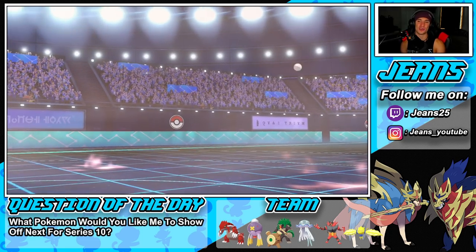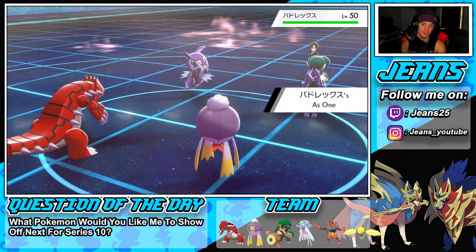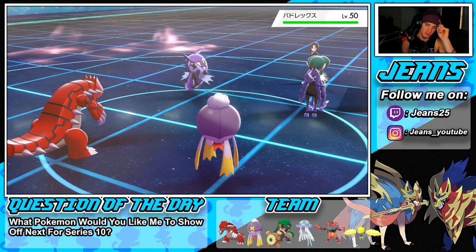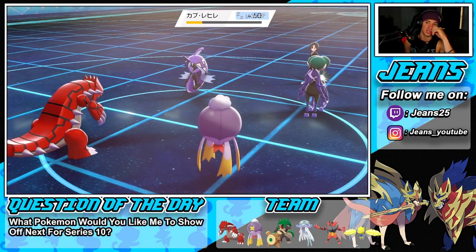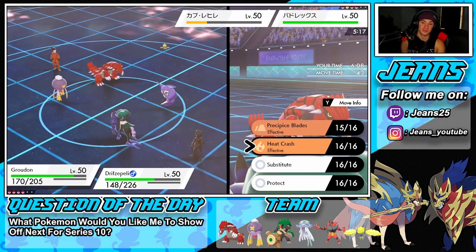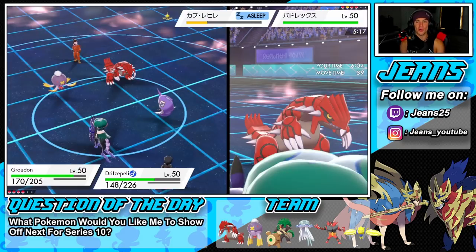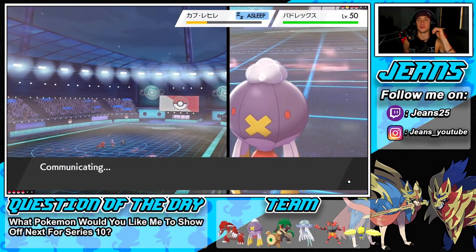Missing attacks that could've been so impactful. They bring out Shadow Rider Calyrex. Is Misty Surge gone? I hope so. I could hard swap and put Calyrex to sleep with Drifblim — that could be Jeans' play. That's exactly what we're going to do: hard swap in Drifblim and go after Calyrex with Hypnosis.